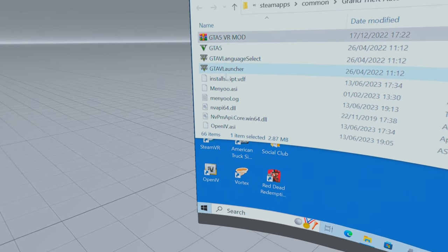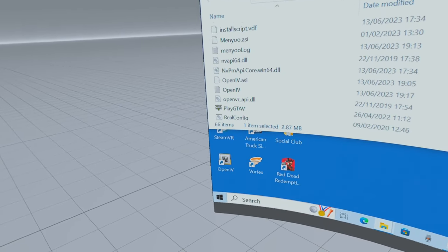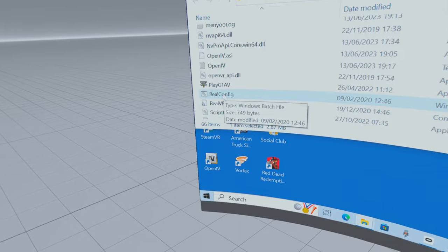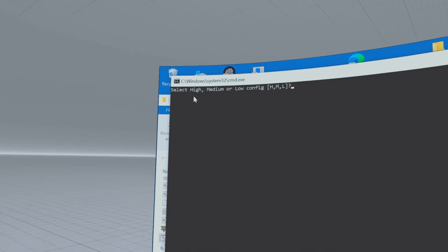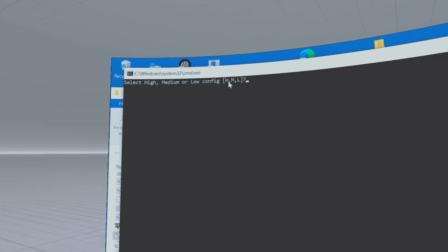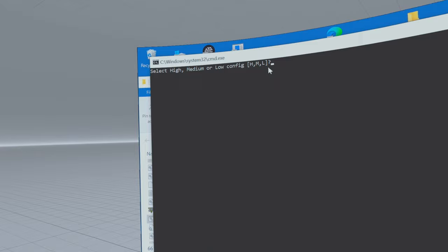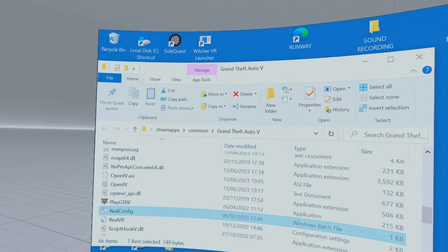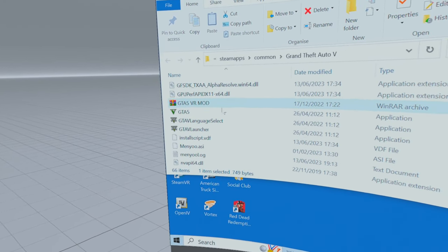Then scroll down until you find Real Config. Double click on it and it'll ask you these questions: H, M, or L on your keyboard. I recommend pressing M to start with — you can always mess about with the settings once you've got it started. And it'll install the mod.